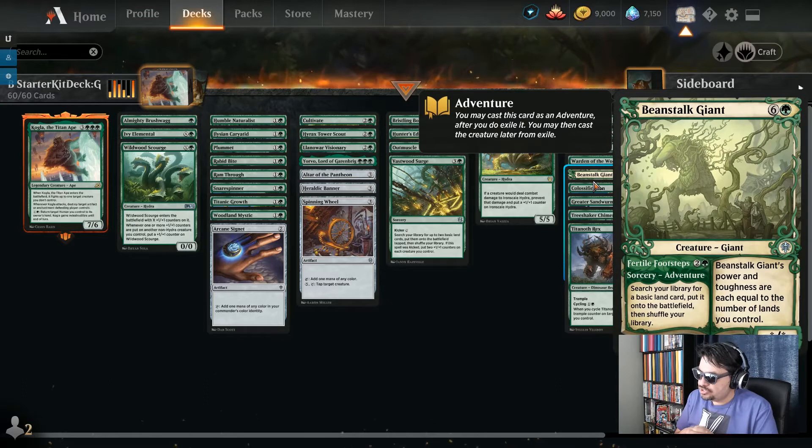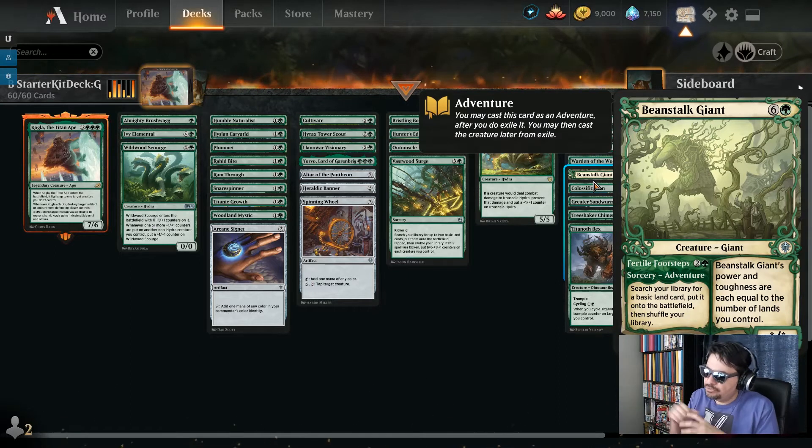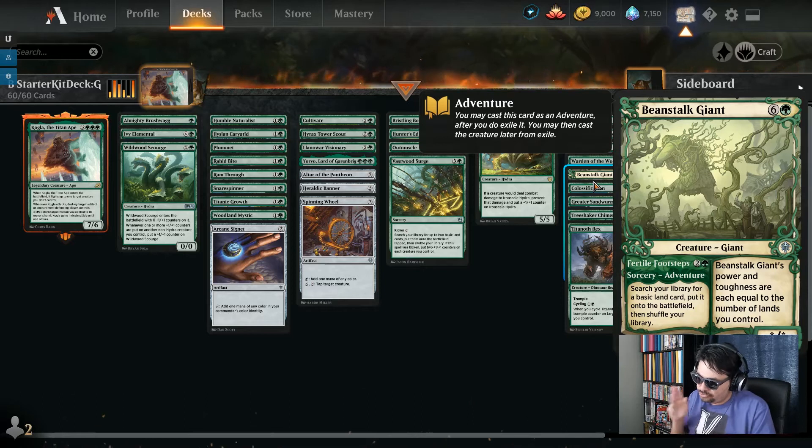The last mana acceleration spell is Beanstalk Giant, a creature with an adventure attached. The adventure is Fertile Footsteps — three mana sorcery, search your library for a basic land, put it onto the battlefield untapped and shuffle. Later when you've got seven mana total, you cast the Beanstalk Giant itself, whose power and toughness are each equal to the number of lands you control. So at seven lands, this enters as a 7/7 — it doubles as big creature plus mana ramp.